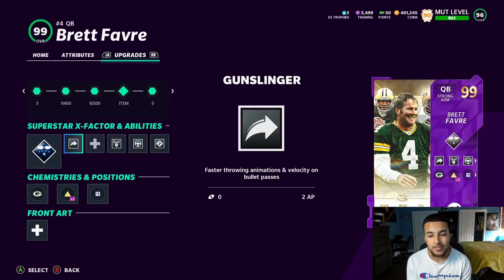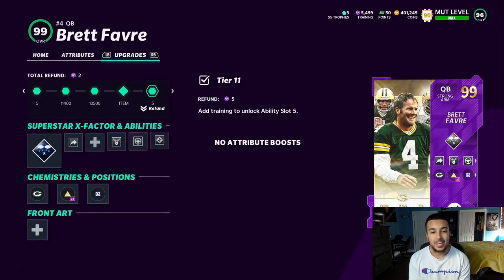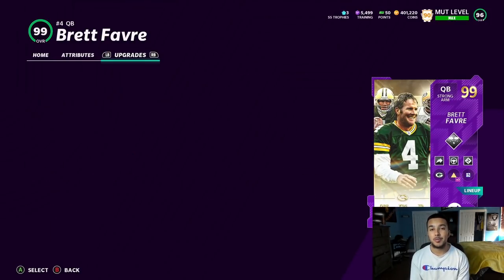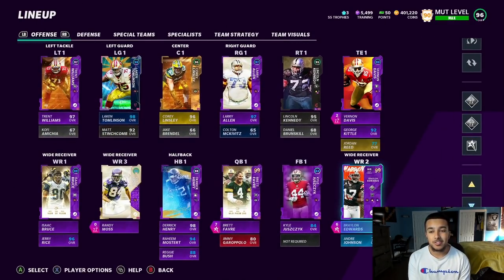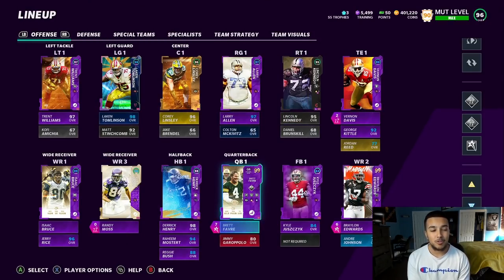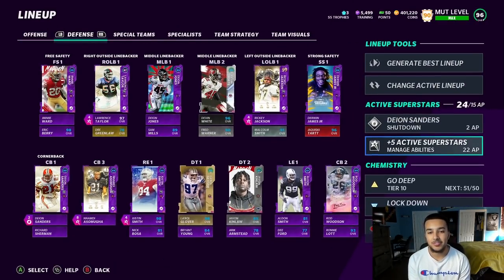Counting out the AP: that's 5, plus 4 is 9, up to 11 - so I have 4 AP left to spend. I can't do it - I need my playmaker out there. I was gonna rock escape artist but after seeing I would lose playmaker, it's a no. So right here it fits perfectly: playmaker on Braylon Edwards, matchup nightmare on Vernon Davis. Now I have conductor on Brett Favre and it's gonna get cheesy.